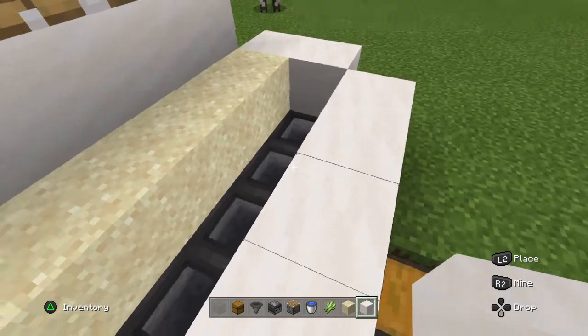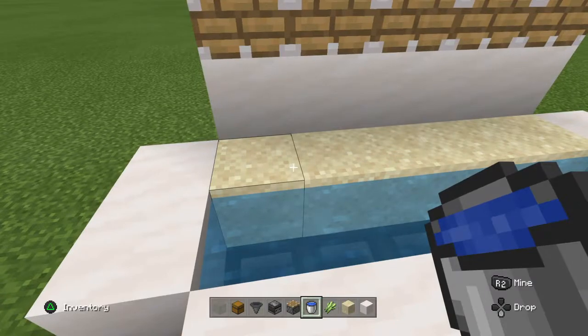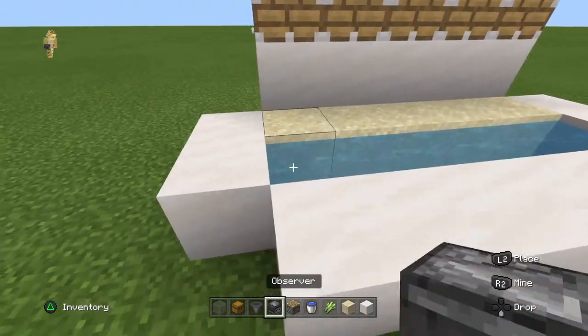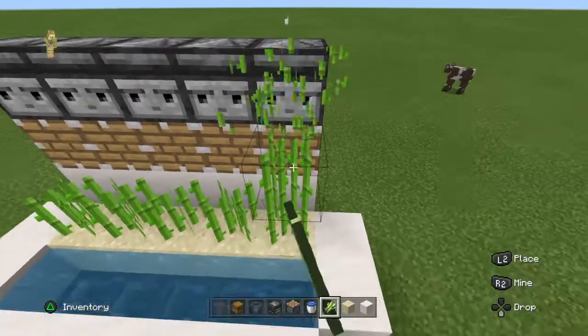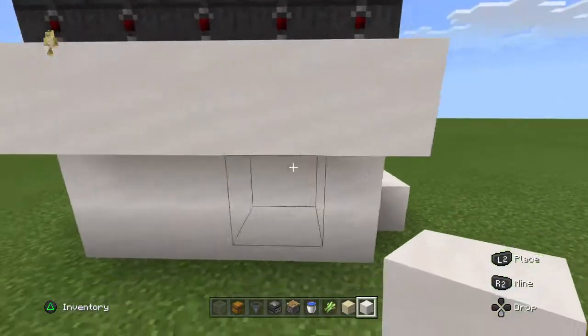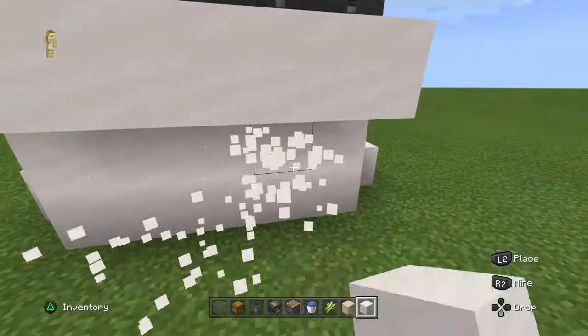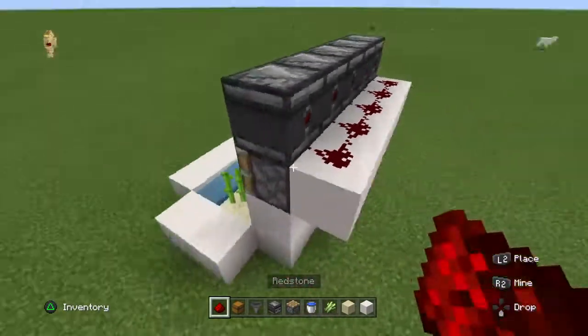So next what you want to do is place water there. Also you may need a block of your choice for this. So now you want to actually place redstone there. But then what you also want to do is place redstone like that. Save that.